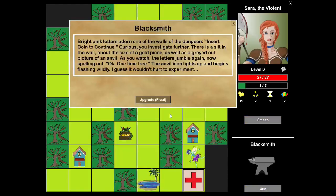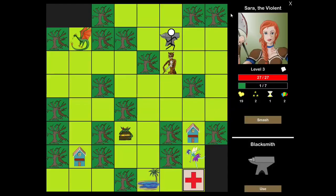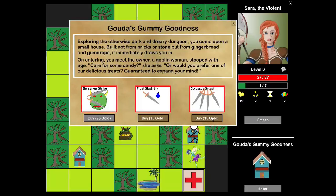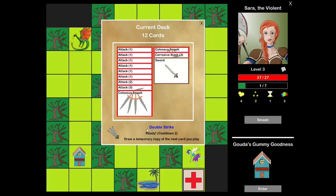Now I can actually use this blacksmith to great effect and get the Slash Two to become a Slash Three — so I've got a little bit of elemental damage. Let's go to this shop. Get the other Colossal Smash. So I've got two of those now — I've got some sick damage in here. And we have our Double Strike ability: draw a temporary copy of the next card you play. That can be very strong.